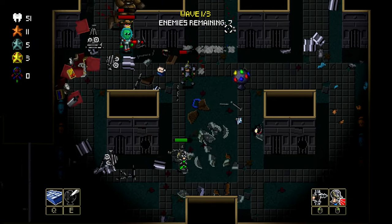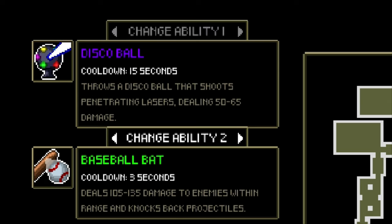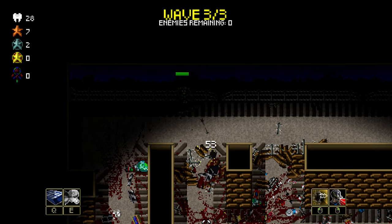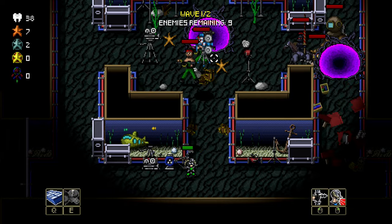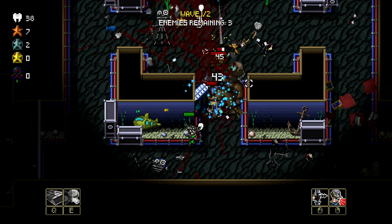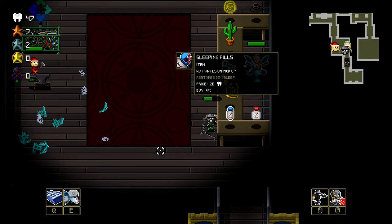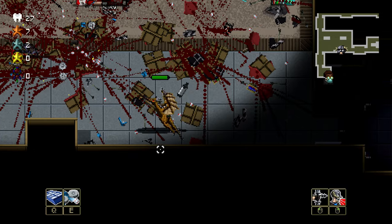At any given time, Billy can have two special abilities on hand at once, and you're able to stockpile a lot of abilities in your inventory and swap to them at any given time. You can get these abilities through doing special side quests or buying them at the Tooth Fairy shop. However, you cannot change your ability during mid-combat, so you kind of have to pre-plan. All these abilities do have a cooldown period, so you can't just spam them, and you need to be pretty picky with how you use them. There are so many abilities in this game that it offers a huge amount of options for players with different playstyles.